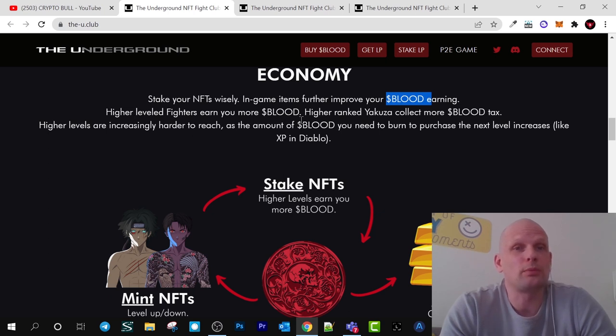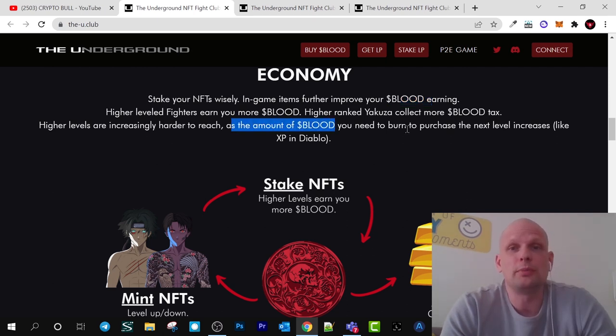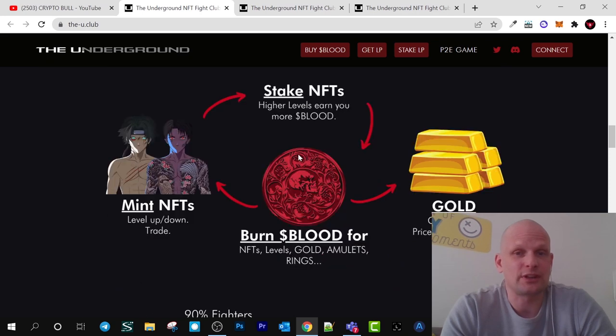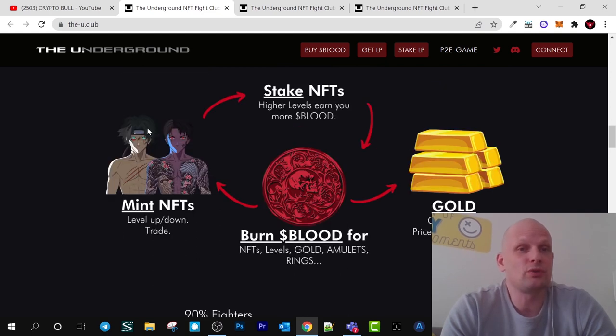Higher level fighters earn you more blood, and higher ranked Yakuza collect more blood tax, but higher levels are increasingly harder to reach. The more you play, the higher level your NFT — whether fighter or Yakuza — and when they become higher level they earn you more profits and more blood. The amount of blood you need to burn to purchase the next level increases, similar to XP in Diablo. You can mint your NFTs, level up, and get gold NFTs — but only for 1 million blood tokens, with no other way to acquire them. There will be only 1,000 gold NFTs, and 12,000 fighter and Yakuza NFTs altogether.